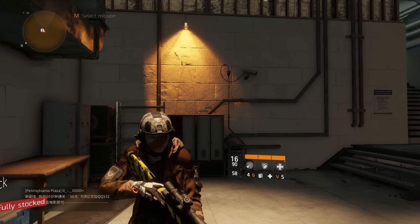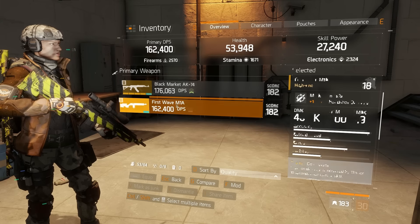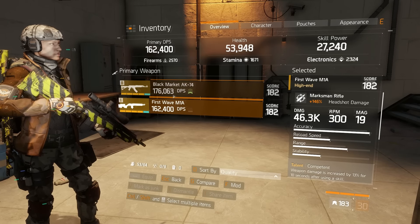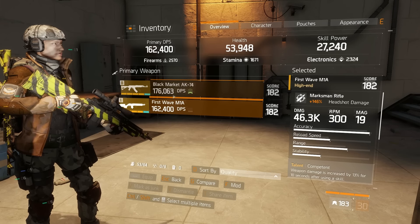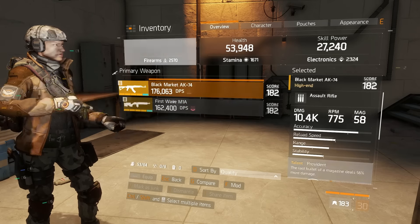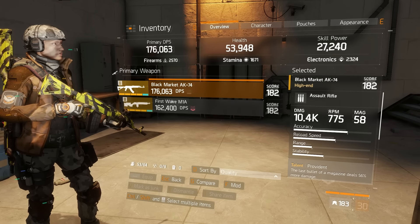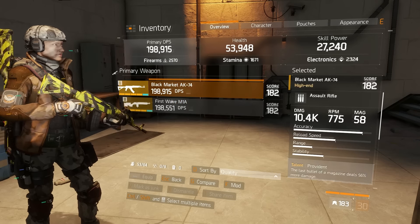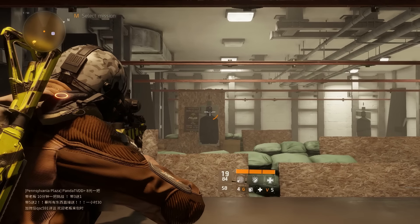What you need to do is very simple: open up your inventory and then switch between these two guns. On a controller you would press X. On a keyboard you would click S and then Space Bar. You just go back and forth for about 3 minutes and do this non-stop.